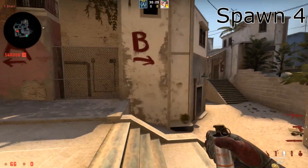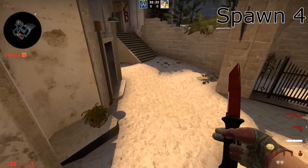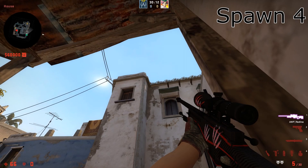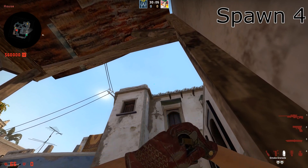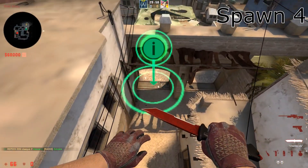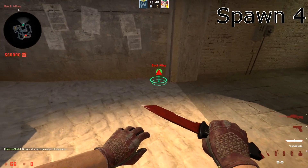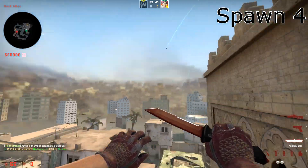Then you have the last two guys, who are probably the most important ones — the guys who throw utility. The fourth guy is going to go right here into this corner, then aim between this right here up to the height of the building, around here, and then jump throw a smoke. The smoke is going to bounce on top of the building right here and land right inside. Then he's going to run like this, take the smoke that comes down here, go in like this, and jump throw a smoke on the corner right here — this is going to smoke off the window.